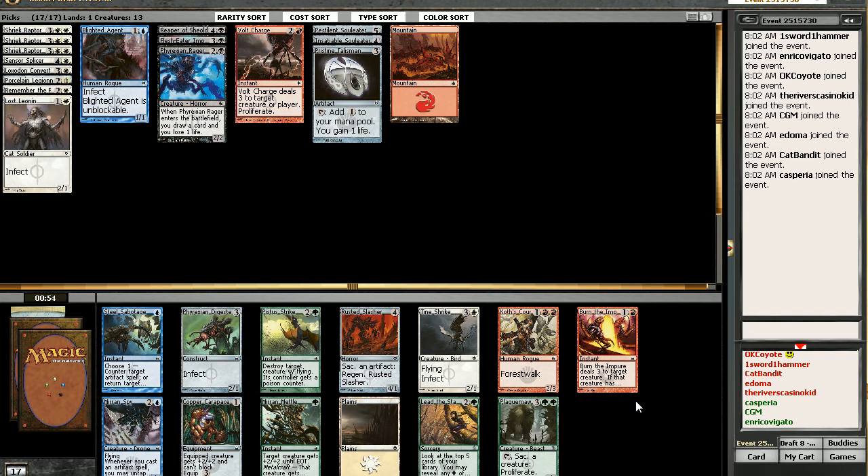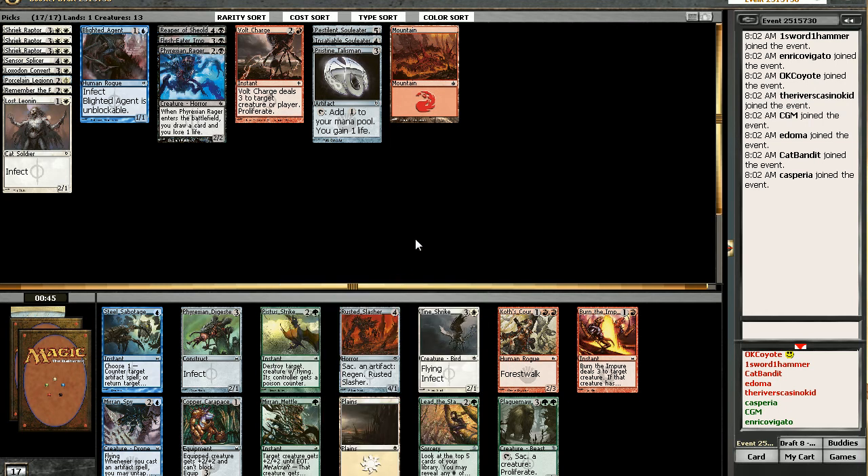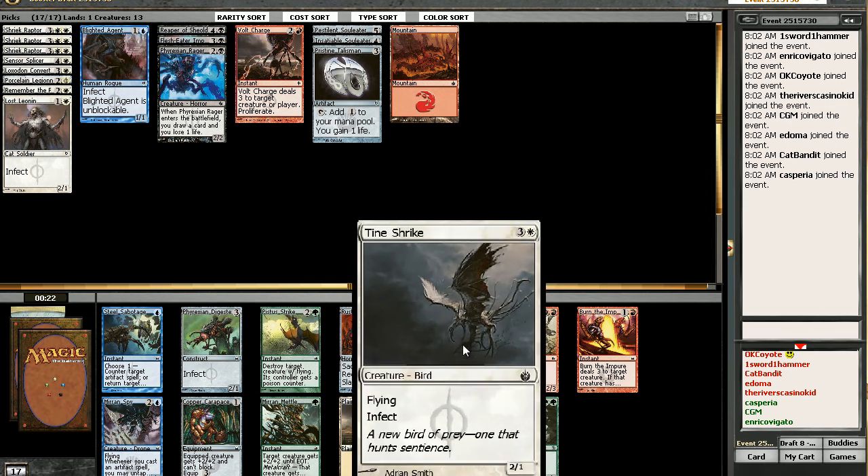We definitely have some options here. Goddamn it — again with the sacrifice outlet. Seriously though, if I had taken the Spine, I would've been very happy right now. But still, that's a seven mana — I don't care if it's repeatable or not, that's still seven mana. We're looking at Tynestrike or Burn the Impure.